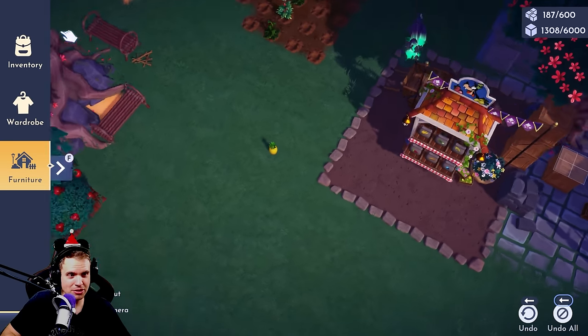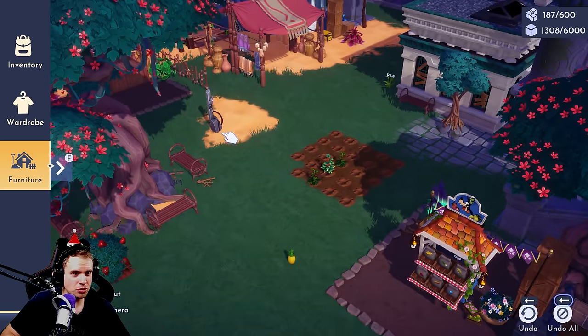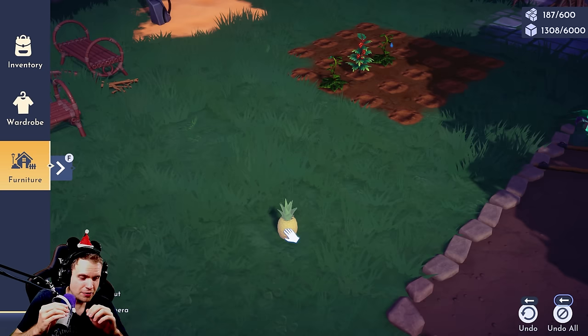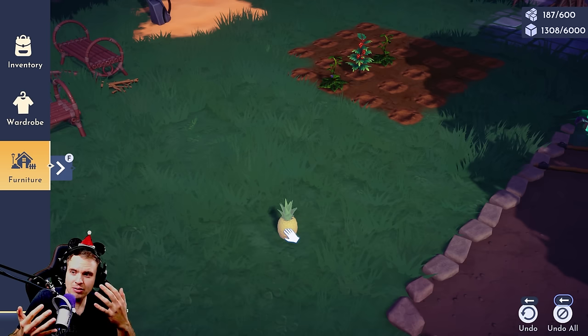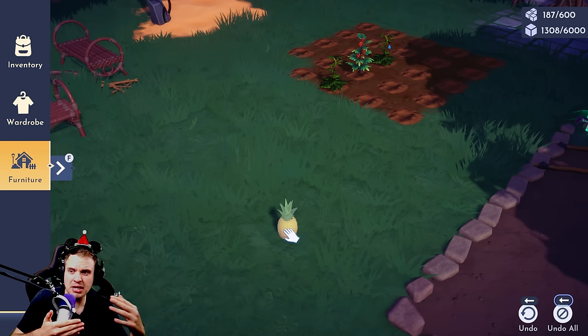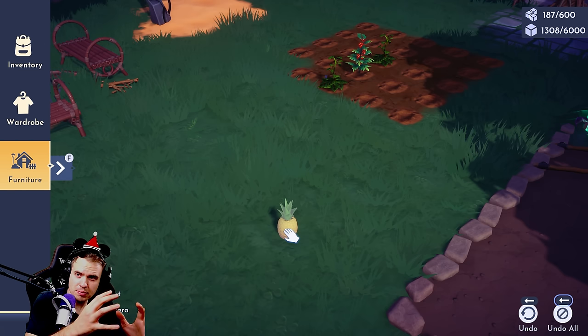Considering how close pineapple was to pumpkin in terms of profits, this warrants further research. I now have a feeling that pineapple might actually be more efficient than pumpkin if you have a lot of buddies. I'll also need to do a complete new video on the new farming setup using ancient machines for the most efficient design, taking into account picking up drops — my old design needs an upgrade. I think I'm going to switch to pineapple and do the test.